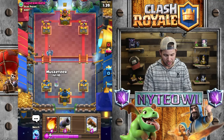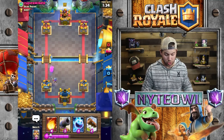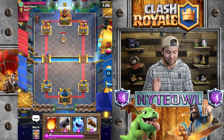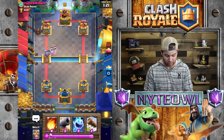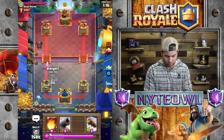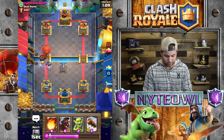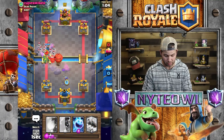We're going to go goblins here, hopefully they split up. We'll go hog rider — he got a couple shots off. That was a good arrow on his part. Now I have to use my musketeer, very unfortunate. This deck is a nightmare to face — I have beaten it before but it's not very likely. Glad we took that out though, that's awesome.